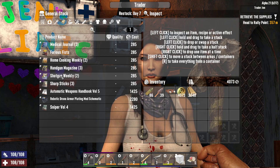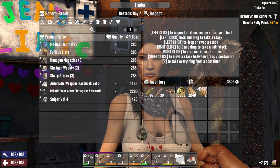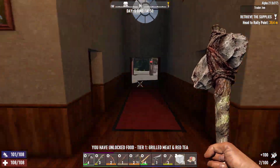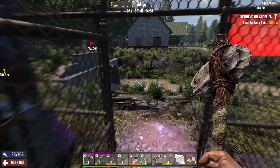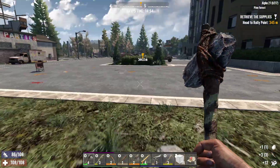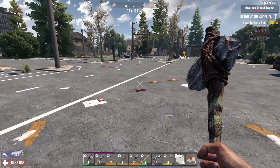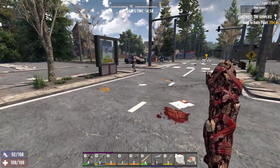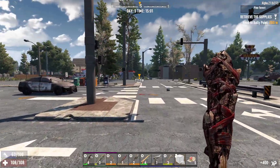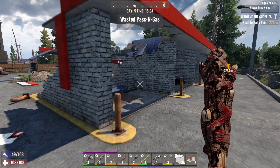Workstations — look what the cat dragged in. Where are your books? Medical, furious fist, home cooking, handgun, shotgun, sharp sticks — no. Pick up those two. That allows them to make grilled meat now, which is half decent, and red tea — good. They were worth picking up. Eventually I won't need to worry about them so much, but I'll buy the occasional magazine to get me one step closer to certain recipes. Not before the first horde night anyway — after that I'll just smash out as much as I can.